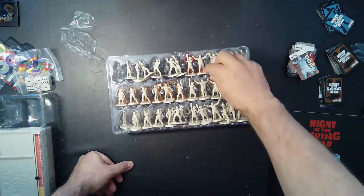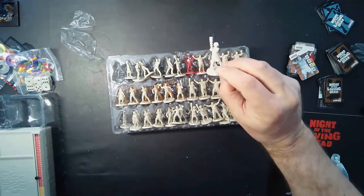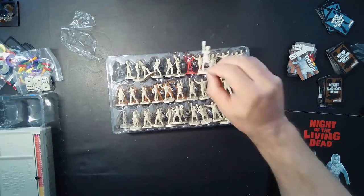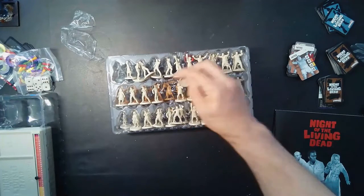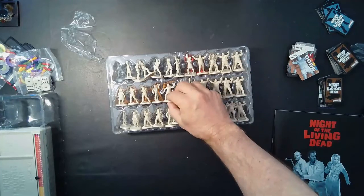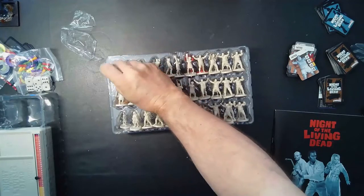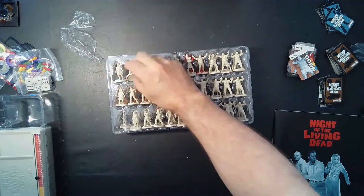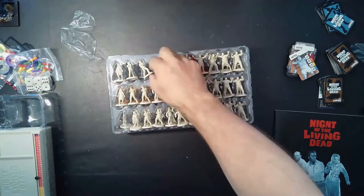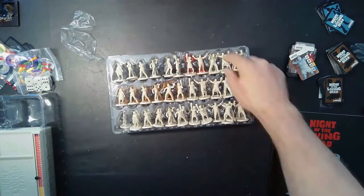It'd be really fun to paint these up in black and white, and I'm looking forward to getting this to the table. It should be relatively easy to paint a lot of these — you can do batch painting. It might even be interesting to use some contrast paints on these; they might work well with Citadel's contrast paints. But for now, that is the core box — let's go ahead and get to the supplement box.